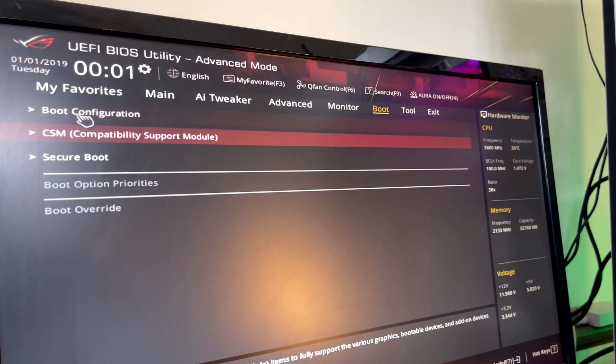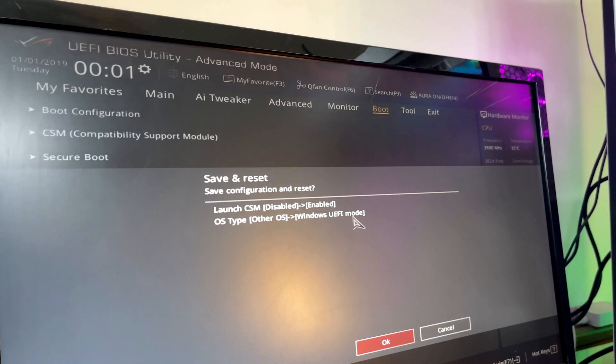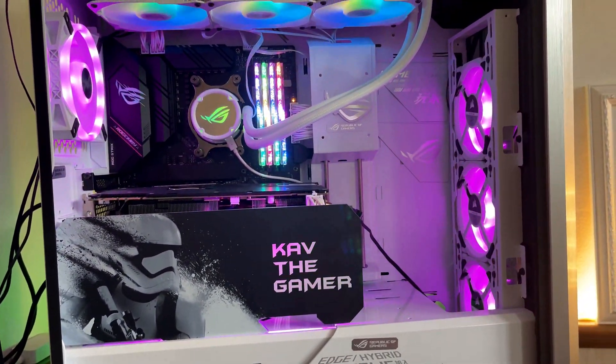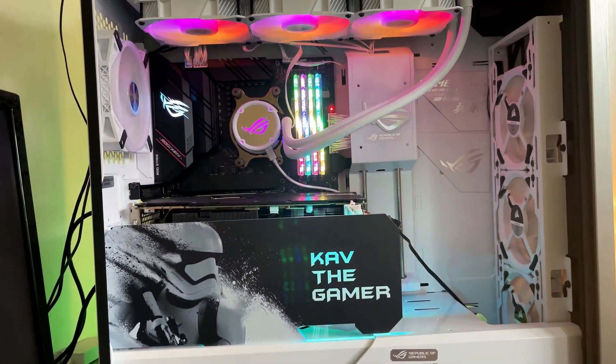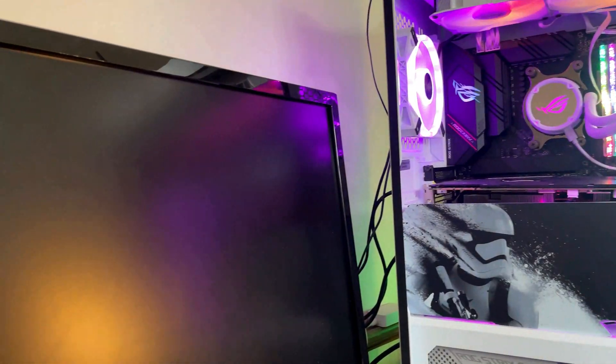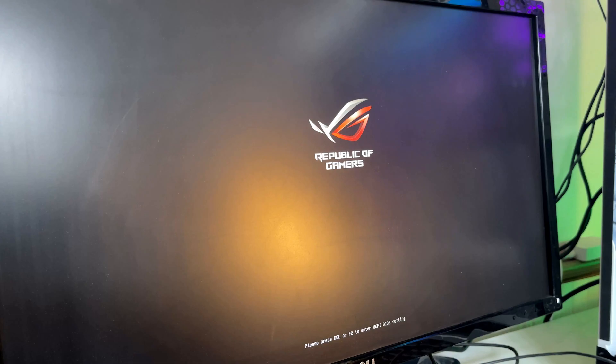Just do those two things. You can change the date and time here if you want, but I'm going to hit F10 to save and exit and restart the PC. Once the PC restarts, just give it a few seconds — everything's going to boot down and back up again. Once it boots up, the computer will not load yet; there is another step you need to do.